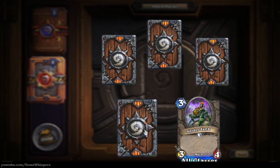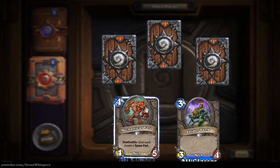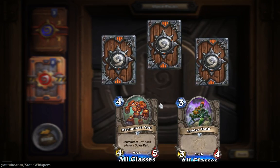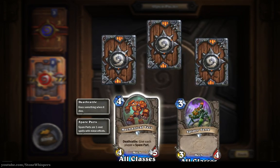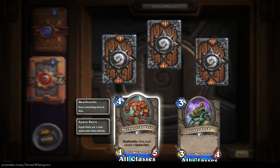This is our next uncommon. Let's open it up from the top right corner. The Mechanical Yeti, Death Rattle - give each player a spare part. It's a four-five for four mana, and spare parts are one cost spells with minor effects. It'll be interesting to see what those are.